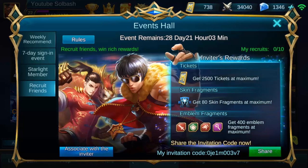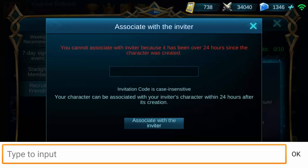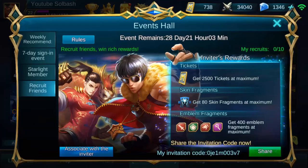And also they did add this — I've not seen this yet. It's called Recruit Friends, and it's in the Events Hall as well. This is another way for you guys to get rewards. If you're inviting new people, new friends, you see that code down there at the bottom. All they have to do is within 24 hours of creating their account, associate their account with you by putting that code in.